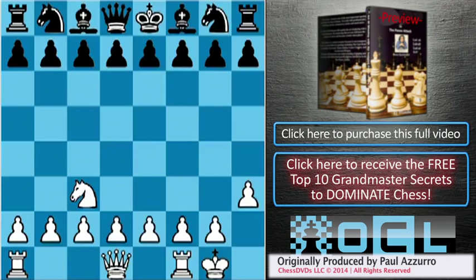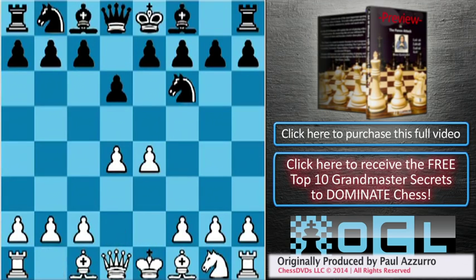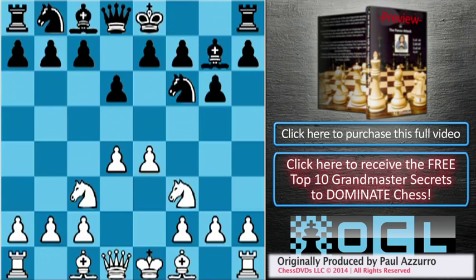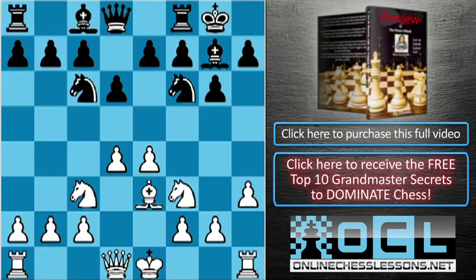If black plays the knight c6 variation after e4 d6, d4, knight f6, knight c3, g6, knight f3, bishop g7, h3, castle, bishop e3, knight c6, bishop b5.